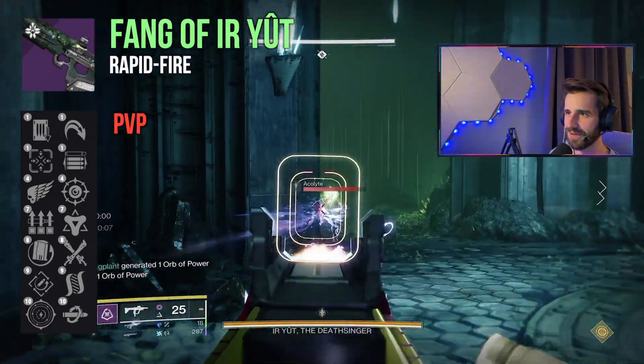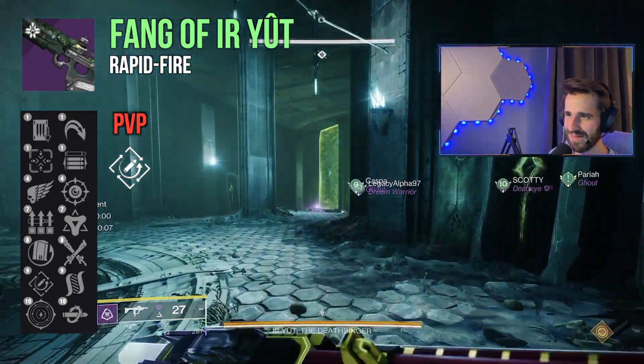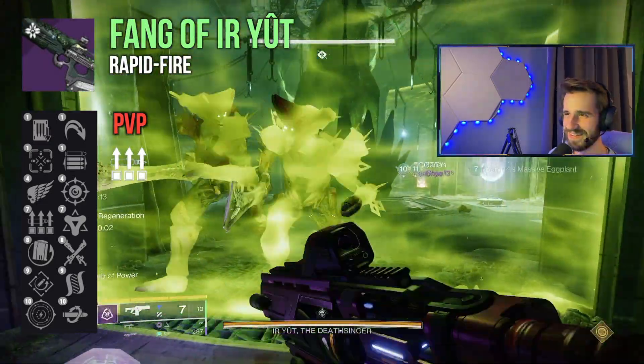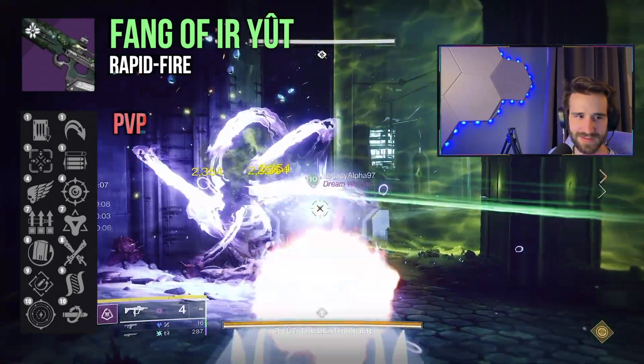Lastly for PvP, if you need help with consistency in landing shots, Rapid Hit is going to feel great, with each headshot adding stability and reload. Even Surplus in the first column providing stability, handling, and reload is crucial for this archetype. Some rapid fires handle worse than you'd like, and any trait to alleviate that is a good thing.